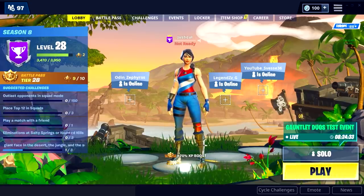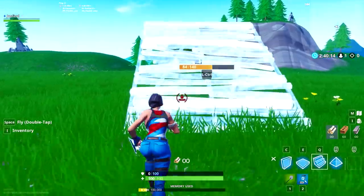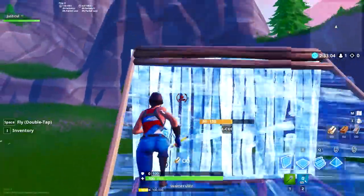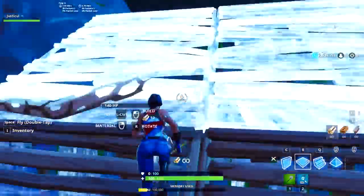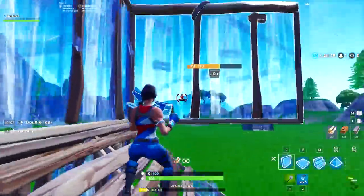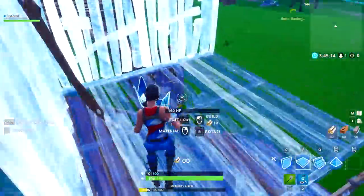Now that that is out of the way, go into creative and stay there for a few hours — I'm serious, make sure you have a few hours free for this. Practice 90s and after that, floor ramp wall and double floor ramp wall. This will get you used to building overall. If you get this down, then building in combat will be a lot easier. Start out by doing your 90s slow, then slowly pick up the pace until you can do a few in a row without fail.